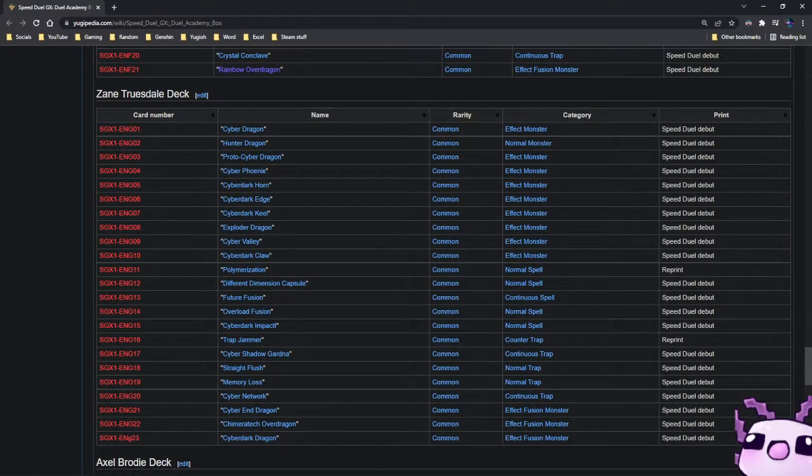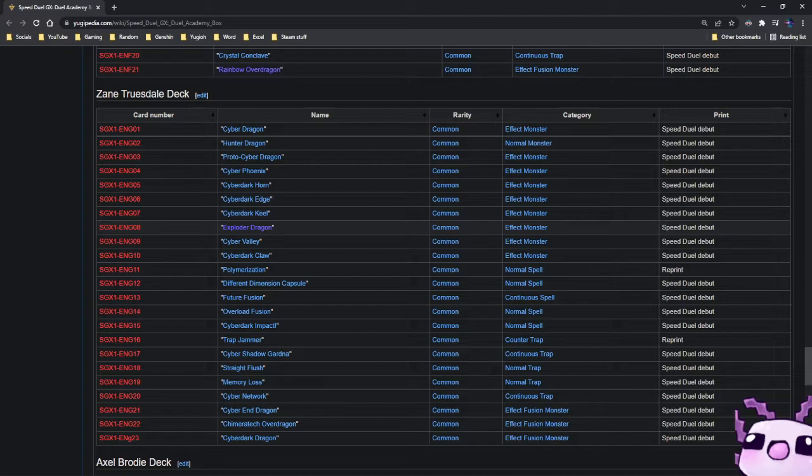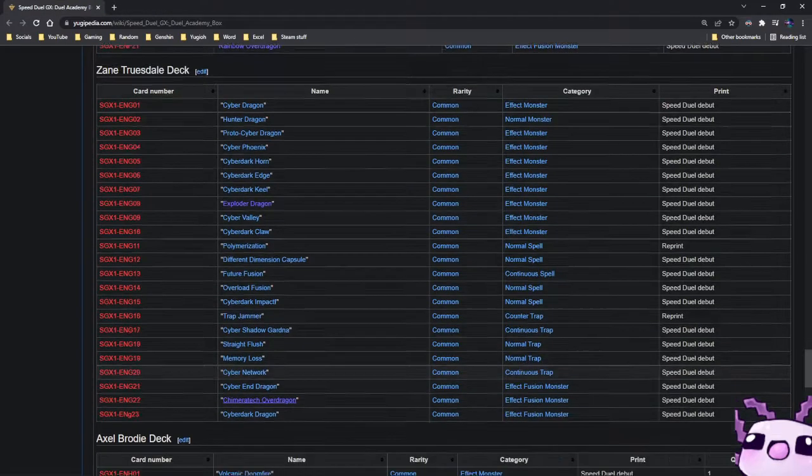Then we have the Zane Truesdale deck with Cyber Dragon — another great card. Also Cyber Phoenix, good for past formats. Exploder Dragon — I remember people ran this back a while ago in things like Dragon Allure and other formats. You also have Cyber Valley, a great reprint. Future Fusion and Overload Fusion are great for past formats. This is all great stuff for past formats in my opinion. Cyber End Dragon, Cyber Over Dragon, and Cyber Dark Chimera and Over Dragon are also in there.